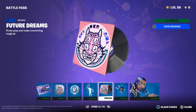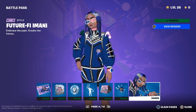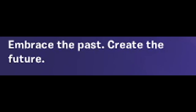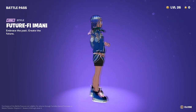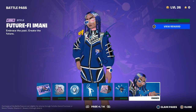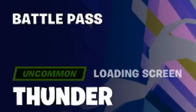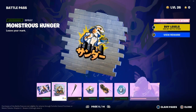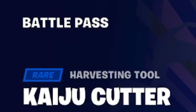We got Future Dreams back bling — 'press play and make something magical.' The Boom back bling — 'makes some noise.' Future 5 Imani — 'embrace the past and create the future' — this is what I'm currently wearing. I will be wearing Future 5 Imani because I'm a big fan of blue. Page five — Thunder — 'roll with thunder,' art by Liam Brazier.